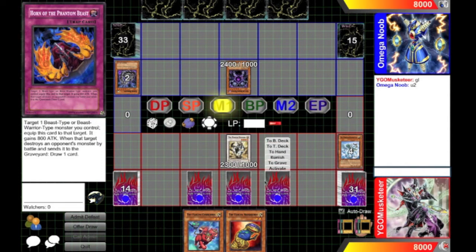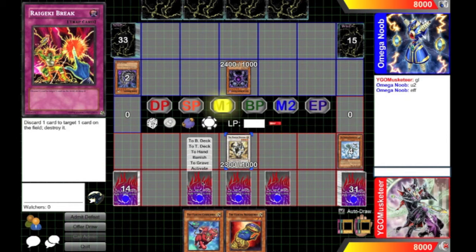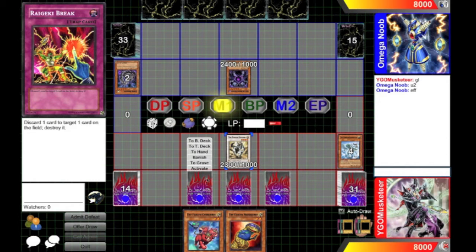He's going to go for Caius and he's going to banish that. I can't stop the effect, so I might as well just get rid of it.